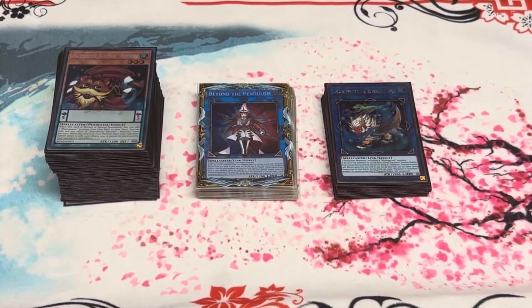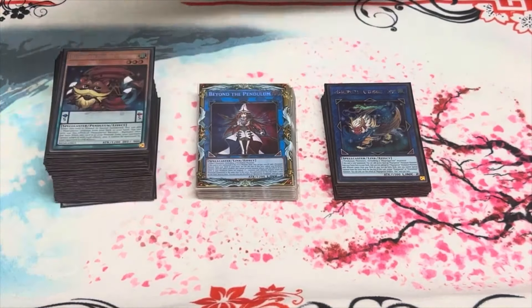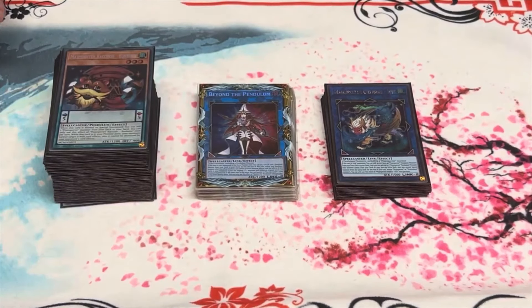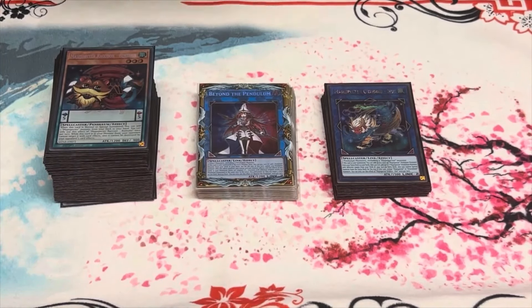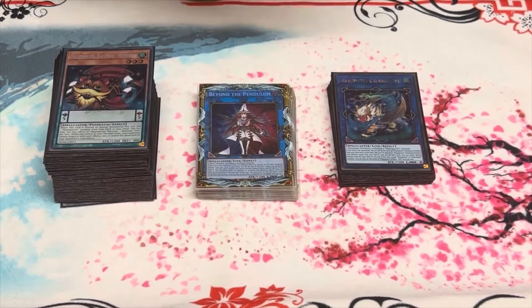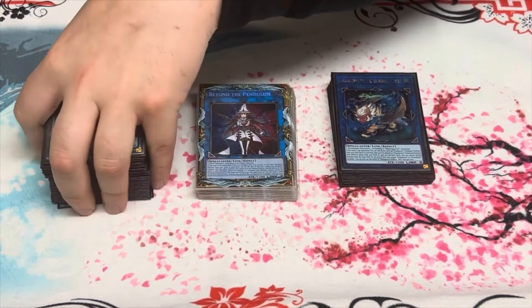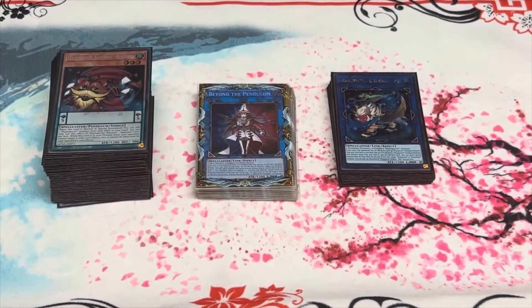Game 3, my opening hand was Seeker Village, Astrograph, Tempest, Porcupine and Master. I couldn't really do anything, so I went Master to pop the Porcupine to try and summon the Astrograph. I summoned the Astrograph, Normal summoned the Porcupine, set Tempest and activated Seeker Village, and that won me the game. Astrograph, Seeker Village and Tempest are one-offs.